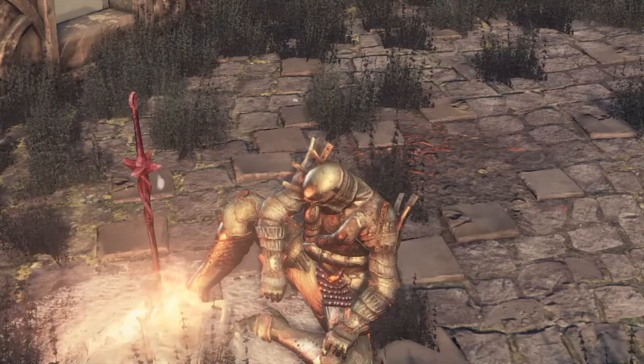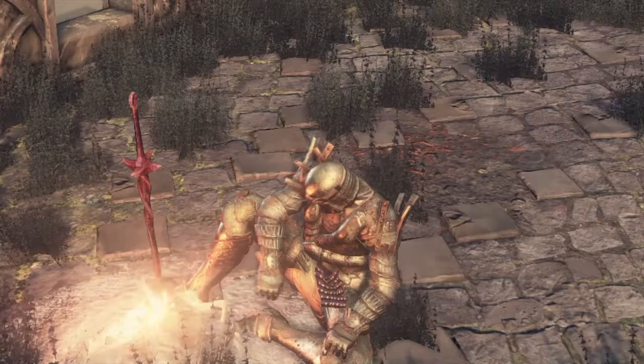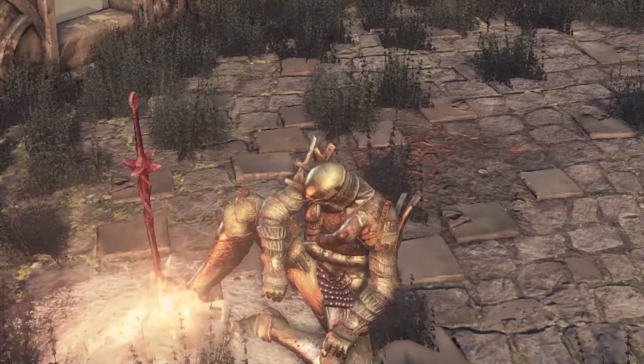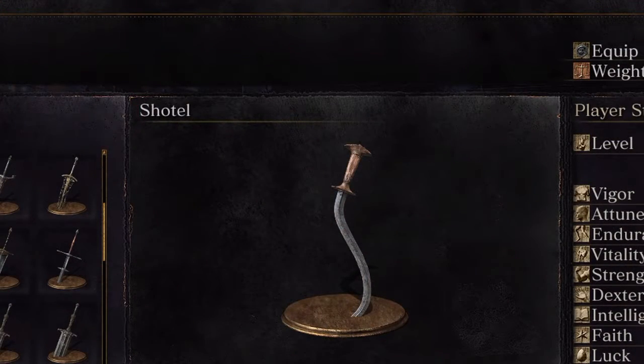The guy who you free from prison, the guy who's never in a happy mood, but helps you just the same. So what's his special weapon of choice? Well, it's the awkward weapon — the Shotol. I think that's how it's probably pronounced. The curved sword, really, really curved. Semicircle curved. Awkwardly looking weapon.